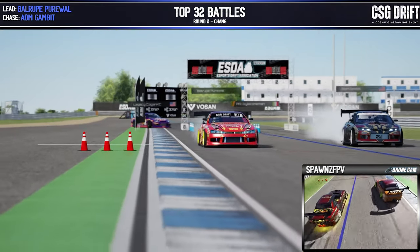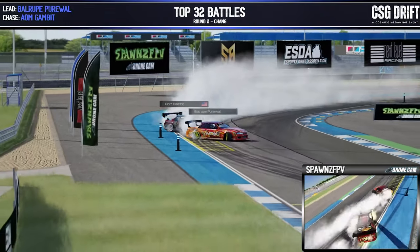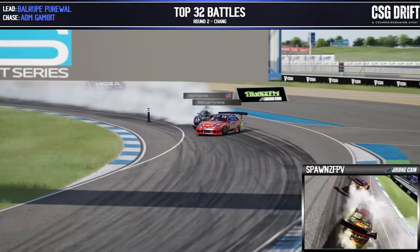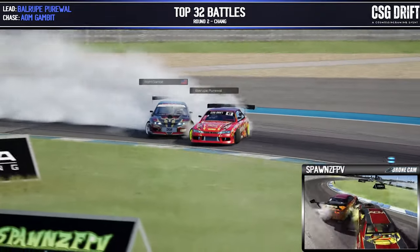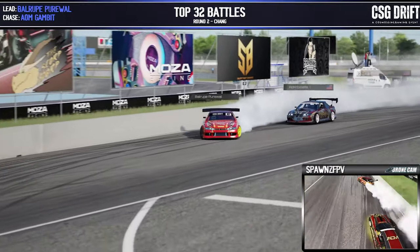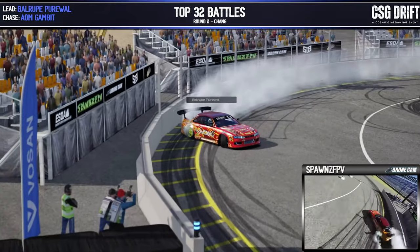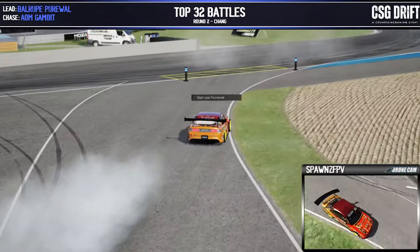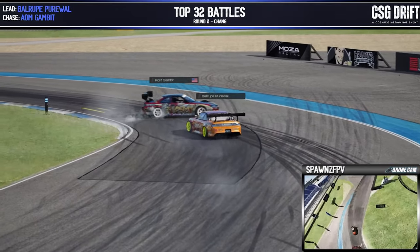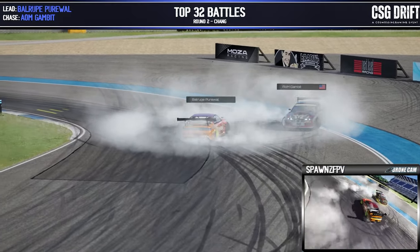Gambit in chase — here we go. Ballroom throwing that angle, Gambit going wide, which is going to cost him some distance in proximity for his chase run. Ballroom just has to hold it together. Contact by Gambit coming around the corner and into that d-cell zone — Ballroom just trying to finish out the run, Gambit definitely not happy about that contact. The judges are going to take a close look at that contact to determine fault. Some strong feelings out there — we'll get the side-by-side up.